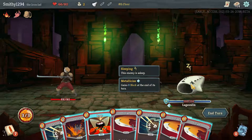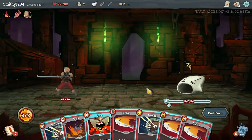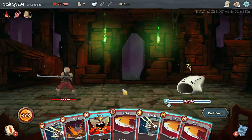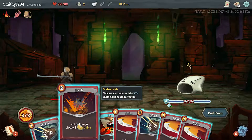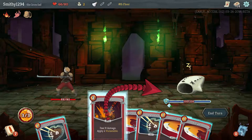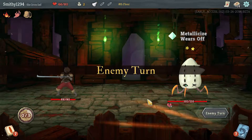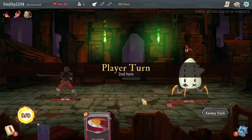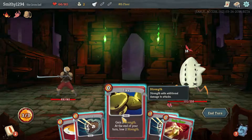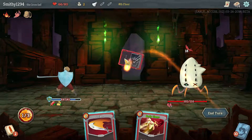This guy starts off sleeping. He also has Metallicize, which gains 8 block at the end of its turn, so it's going to take a bit to get through that. It's probably better to make him vulnerable even though we deal less damage — it does wake him up. We only dealt 9 damage to face, so maybe not the greatest. Let's Flex, Defend, Defend.